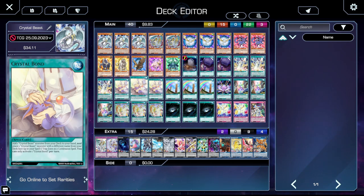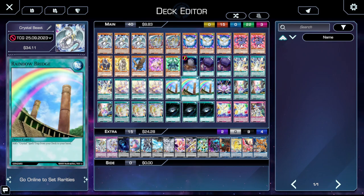Three copies of Crystal Bond. For all intents and purposes, this card in this deck is essentially Pot of Greed — it allows you to go plus one. Crystal Bond lets you add a Crystal Beast monster from your deck to your hand and place a Crystal Beast monster with a different name from your deck face-up in your spell trap card zones as a continuous spell. The only downside is it's once per turn, but it's a really, really good card for this deck.